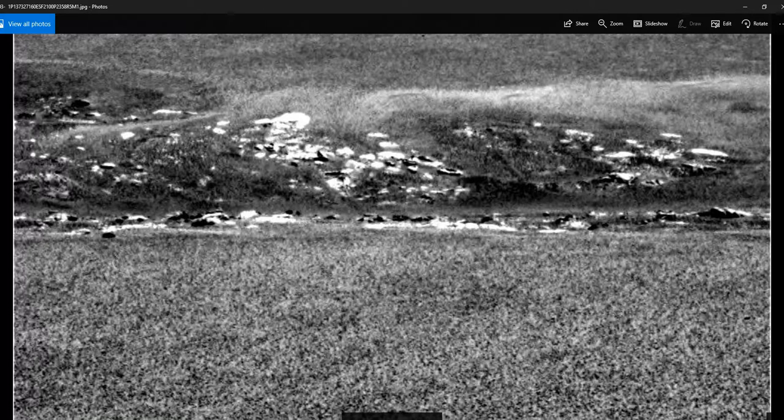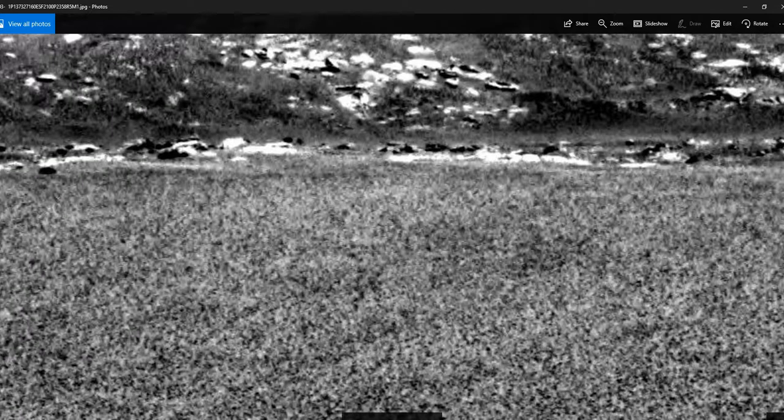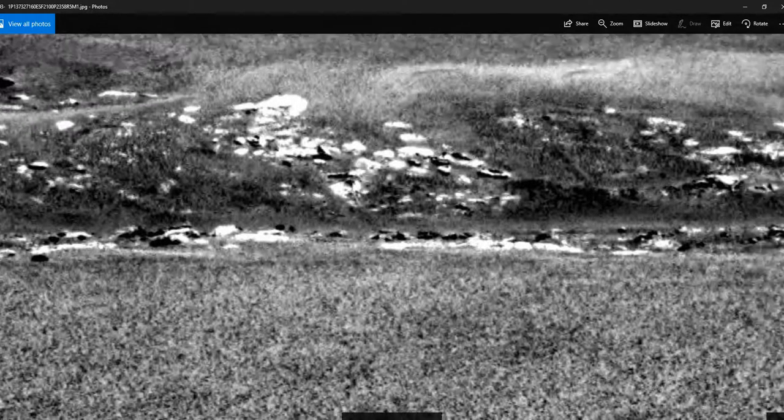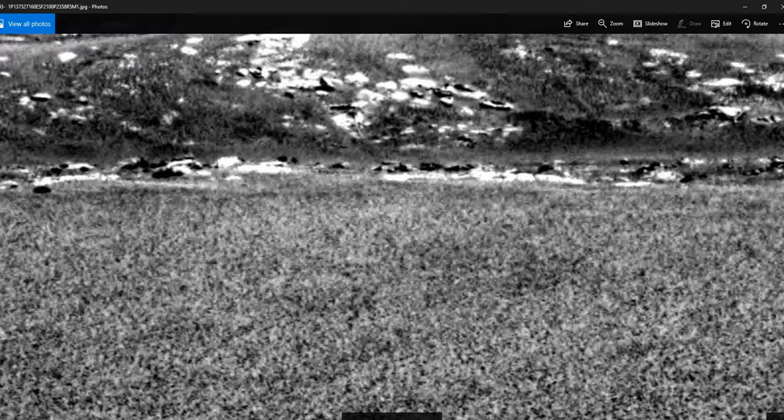Hello, I'm Artifacts of Mars. What you're seeing here is Opportunity Sol 103. This is one of the photos I'm going over — one of the two areas I'm going over in Mars Station Part 3: The Arrival. I'm mixing real research in with some science fiction.